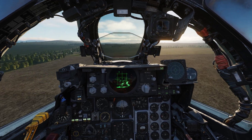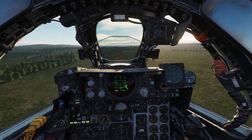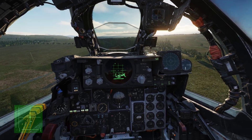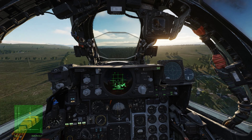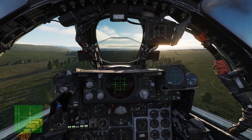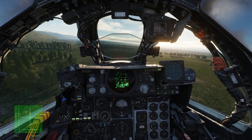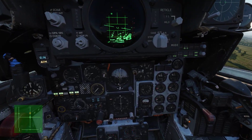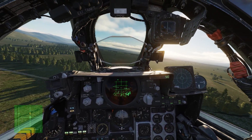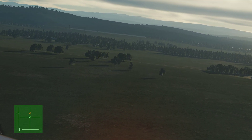Now we're on the run-in from the ingress point to the target. We need to fly at the correct speed and correct altitude to ensure the bombs are released onto the point we want. It's looking good, we just need to spot the target on the way in — it's quite difficult to spot. It is defended by triple-A. Distance: six miles, five miles.